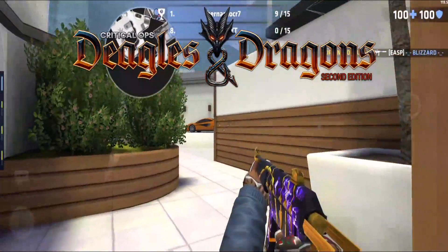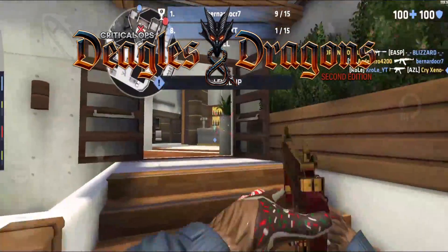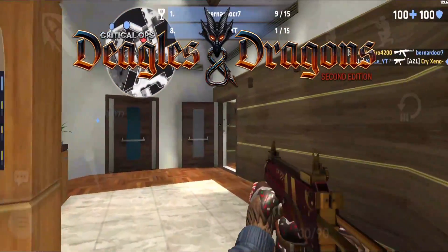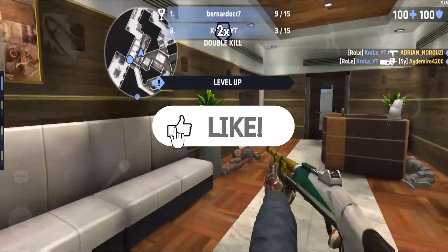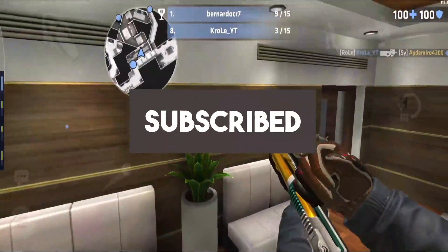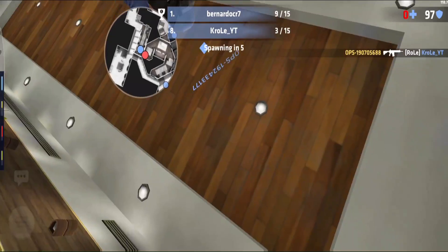In today's video, we will be checking out all the new possible leaks about the Eagles and Dragons second edition, all the way to the Lucky Spin, the case containing skins, and much more about this event. But before we check out all those leaks, make sure to press that like button if you enjoyed this video and subscribe to stay tuned with new possible information about Critical Ops. For now, let's check out the leaks.